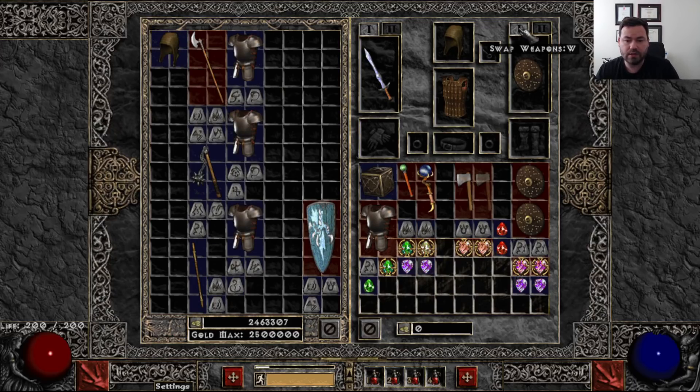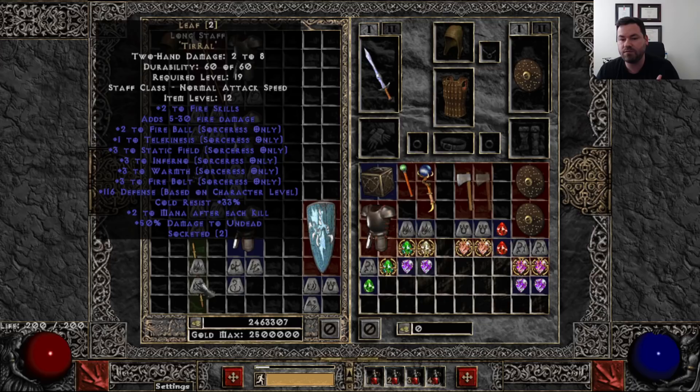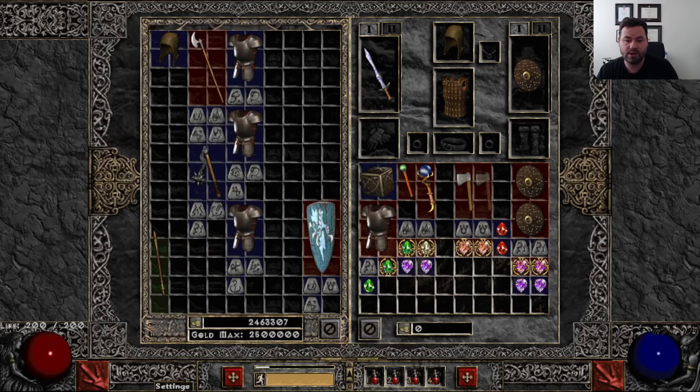For a specific build — if you're playing any fire skill build — Leaf is a great option. One of the cool things about these rune words is that if the white base you have has plus skills on it, those will stay on the rune word when you roll it. This one had fireball and telekinesis on it. All told, this is a fantastic early weapon for any fire build and only requires level 19, so you'll be able to use it in the very early goings.